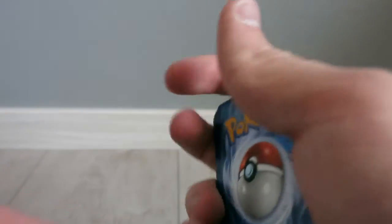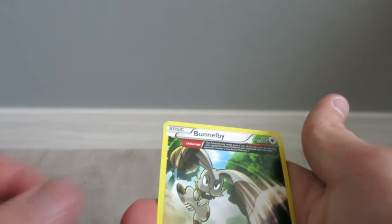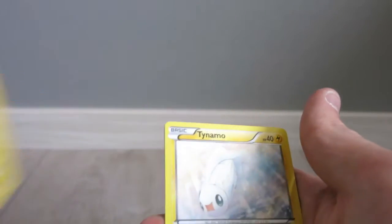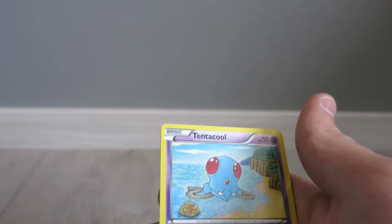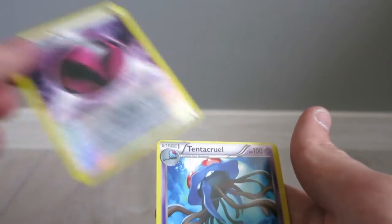The first card we get is a Tentacool, a Bunnelby - oh my god, a Bunnelby looks really awesome, I'll take that - a Nidorina, a Chinchow, a Tynamo, a Nidoran female, another Tentacool, a Torchic, a special energy, and a Tentacruel. And that was the last pack.